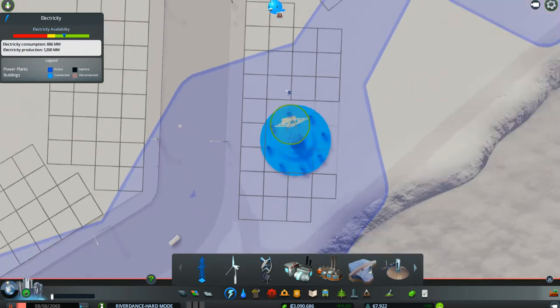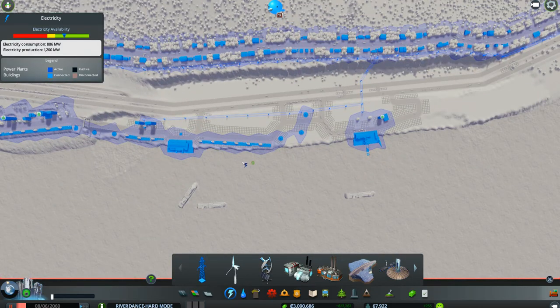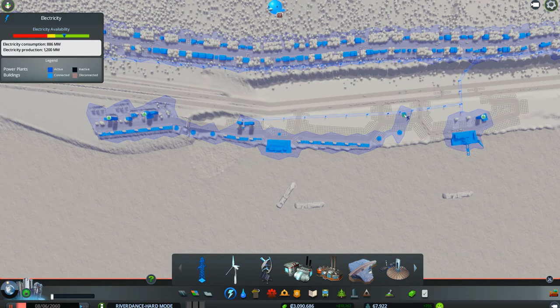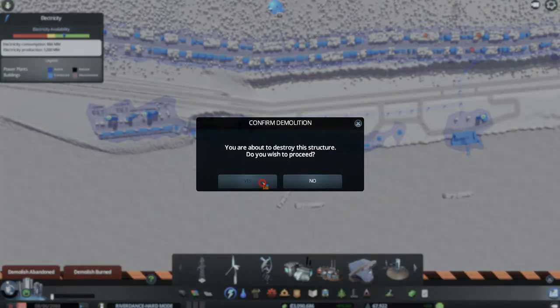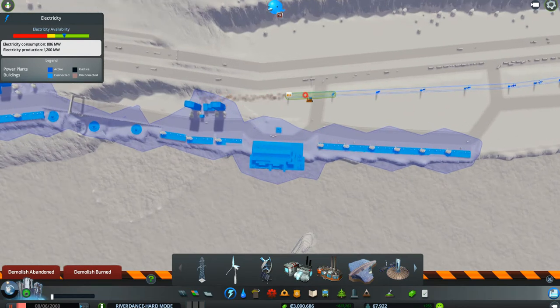Everything is on hold, by the way, so that nothing's moving and I'm not losing any money while I'm doing this. You can see the purple where all of the power is. I'm going to get rid of this one and this one and this one, and all of these little power lines.